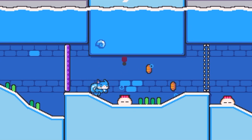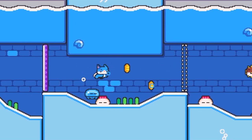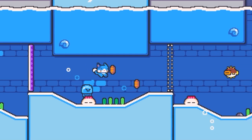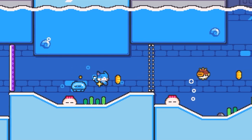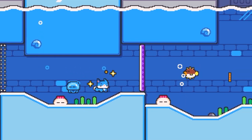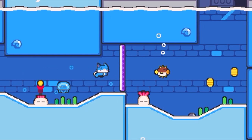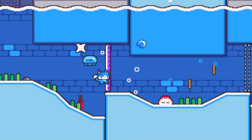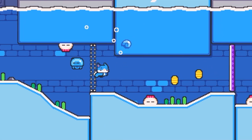Last but not least, there are these barriers that alternate from open to close every time you swim. These are really cool because in Super Cat Tales you cannot jump, but because of the way you swim in the water — your taps, your swims, your little swim hops — they act like hops. This is a really smart way to use that mechanic.